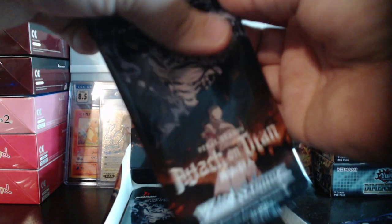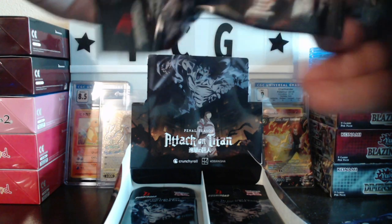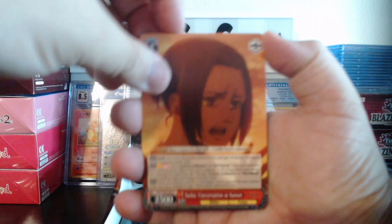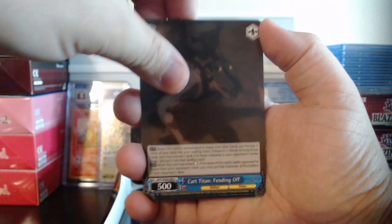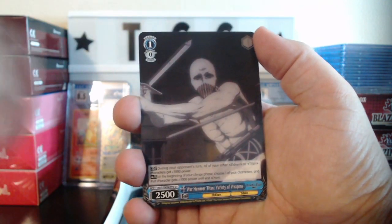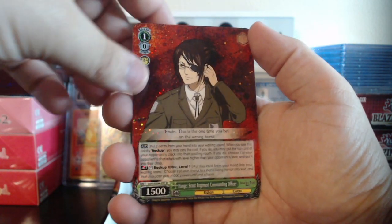We have seven more packs left. We have Sasha, Jaw Titan, Beast Titan, Cart Titan, Jean, and Warhammer Titan — this is definitely a Titan pack. We got Aaron, Hanji, and then a rare Confession. So we've got half the packs left to pull a signed card. Will we get it today or will we have to get another booster?